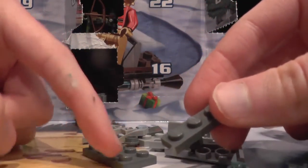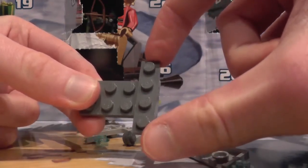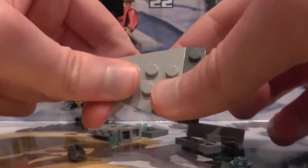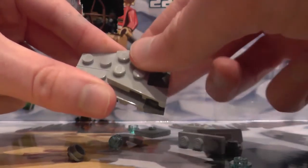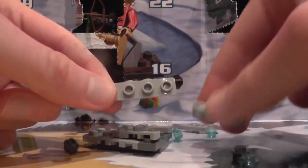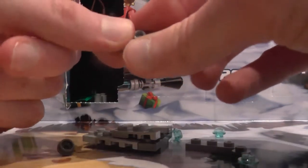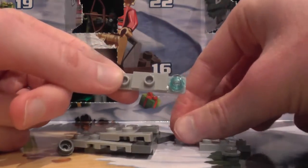We'll start off with our four by two gray flat tile, then we get the one by four tile. And what's the next step? Then we get these sort of weird triangular bits — I can't actually think of the name. Some Lego bricks I know the proper name of, but some I don't. Then we get this bit, and then we put that down. I'm not sure where this actually goes — oh wait, I can see where it goes. Put this — I think it's called a jumper tile — on, and then get the translucent blue studs.